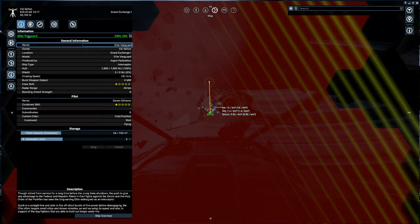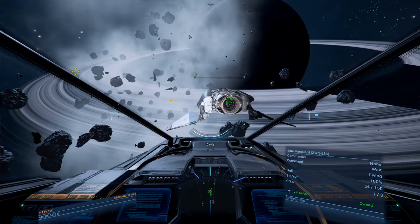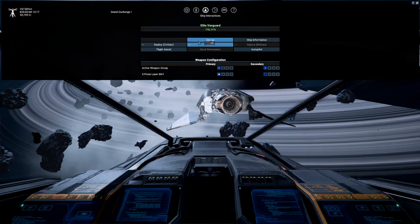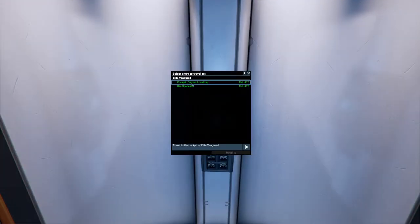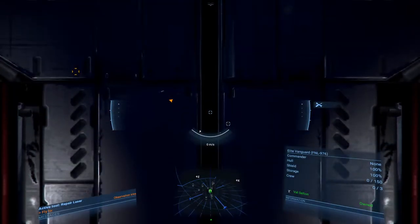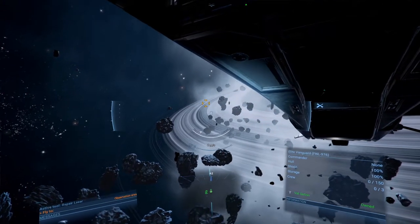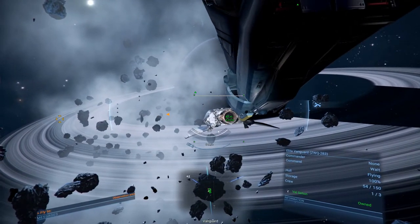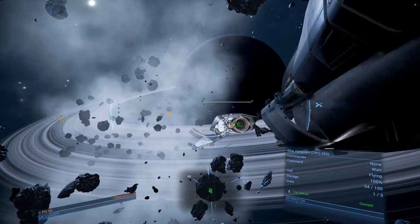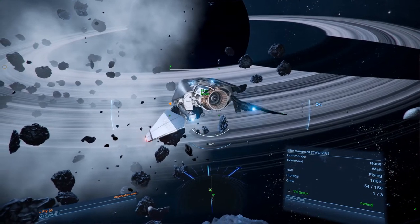That's not super helpful. Maybe we'll just kill this guy since he doesn't seem to be too willing to hop out. We could maybe actually hop out here - Elite Vanguard - and use the spacesuit. And then we would head over this way, and maybe we can take control of this. I have no idea if this is going to work or not.